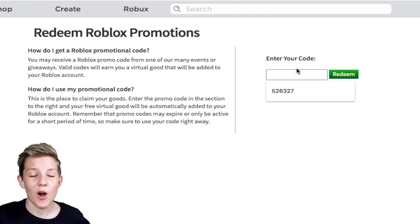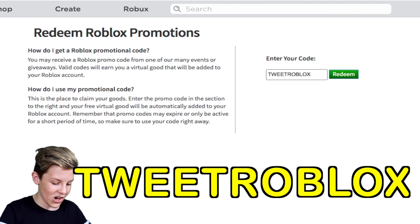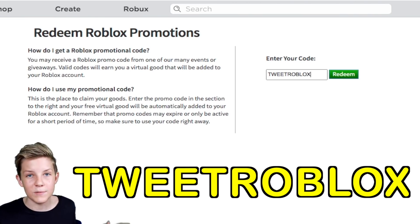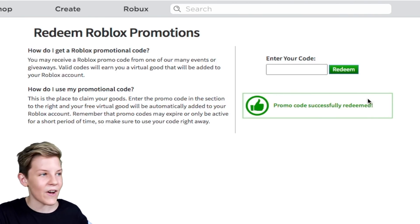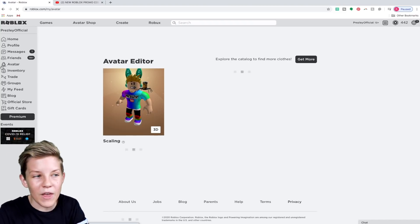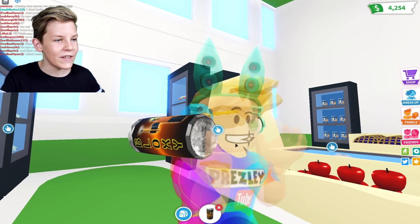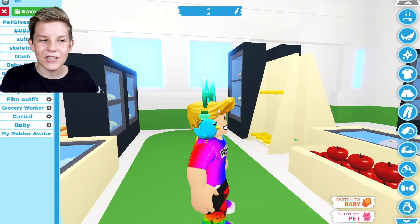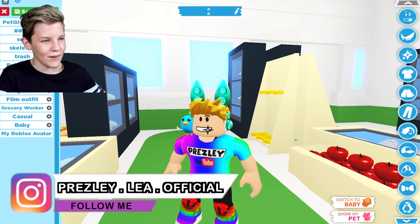We're back on the main promo code screen and this next one is pretty simple — it's TWEETROBLOX. That's as easy as it could be — just TweetRoblox, one word, spelled normally. When we press redeem we get another exclusive item. Back to our avatar editor — let's go into dress up my Roblox avatar — and I can show you this little birdie that's super cute. It just sits on your shoulder, and it actually kind of matches our headphones because they're both kind of the same color.